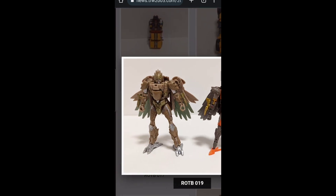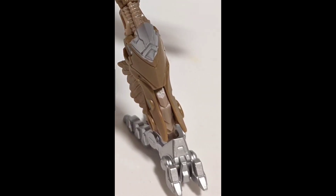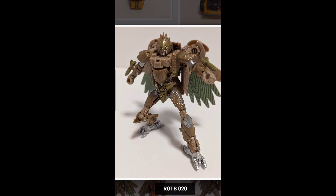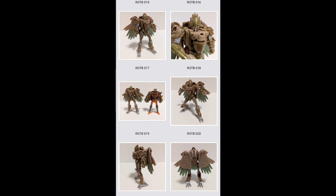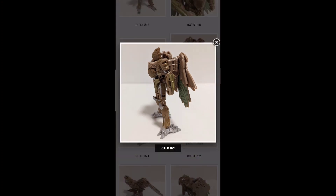It looks like it might have better ankle pivot than just the ball joint on the Kingdom figure, though it does appear to be a ball joint too. If you really want to swap parts between the basic class and the Studio Series, you could probably buy the basic one and give those swords to this one, and keep the missile launchers on here too. Depending on whether she actually uses the swords in the movie — you know how these toy lines pack in stuff from concept art — who knows until we see the movie. Very similar engineering to Kingdom Airazor, which is cool.